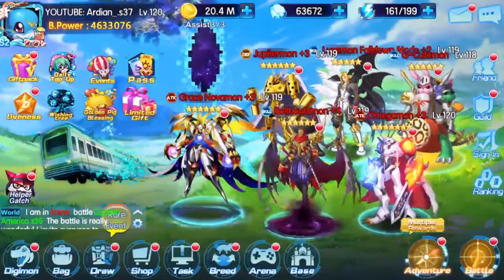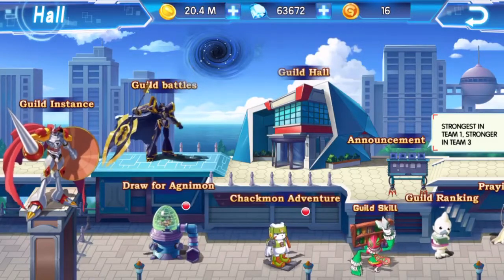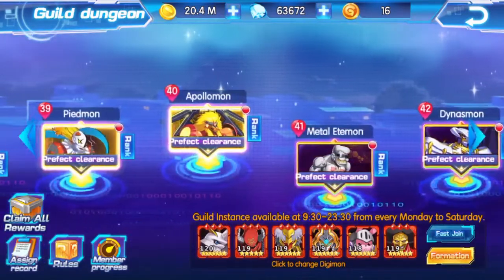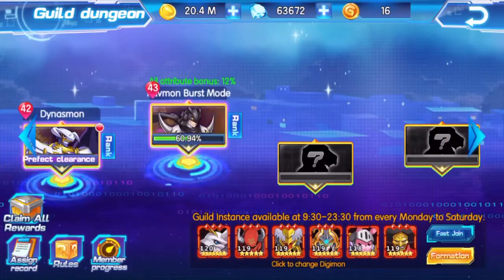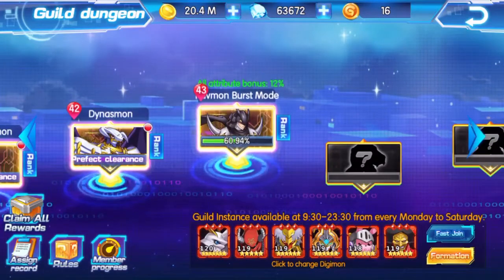Hey, what's up everyone, welcome to this video. It's basically the 29th of February today and it's the final day of our guild instance, so that means I have to claim all of these rewards. Otherwise, tomorrow — basically on Monday — this is all going to reset, and if you don't claim these, you won't get them for this month.